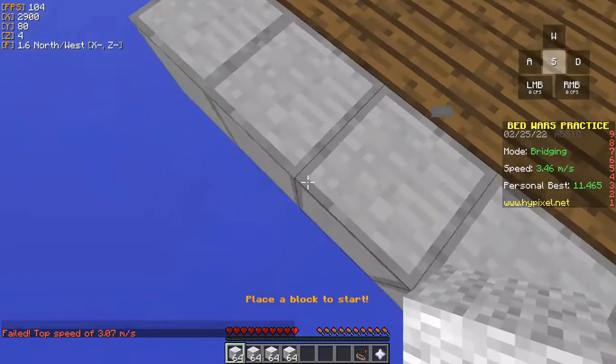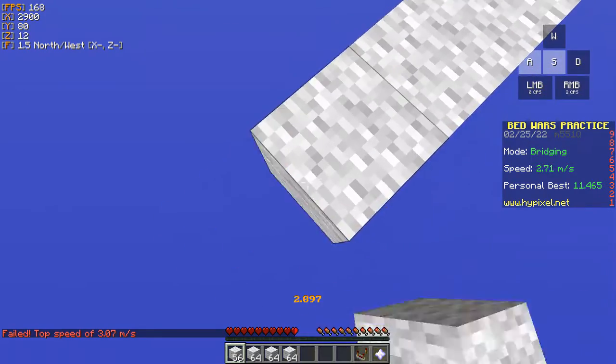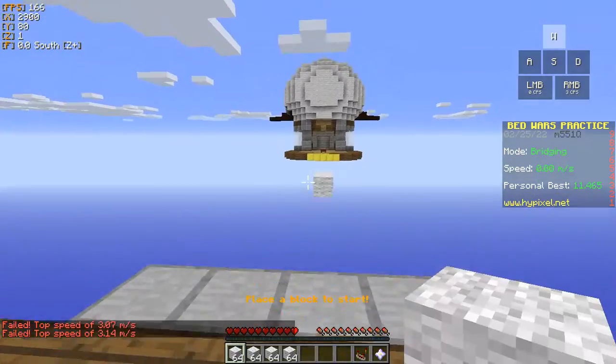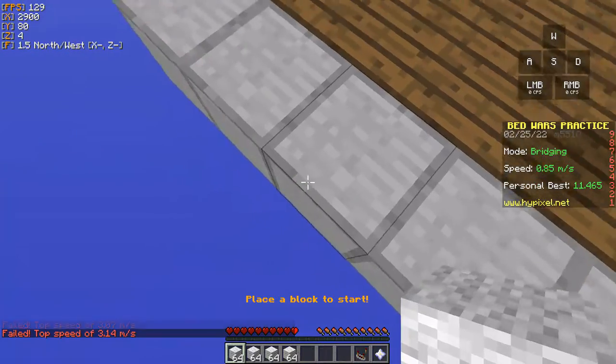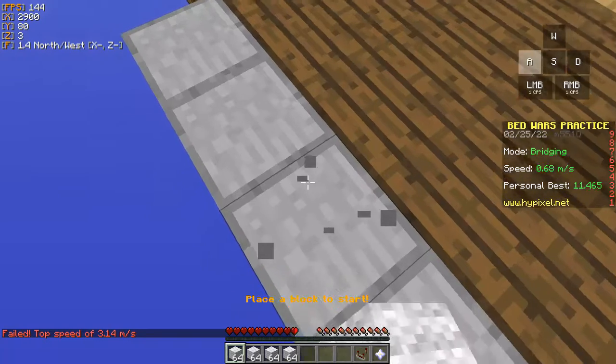This is what speed bridging looks like. It's way faster than normal bridging because it just really fast. First you're gonna aim it, and you can kind of see my keys on the top right so you can see what keys I'm pressing.